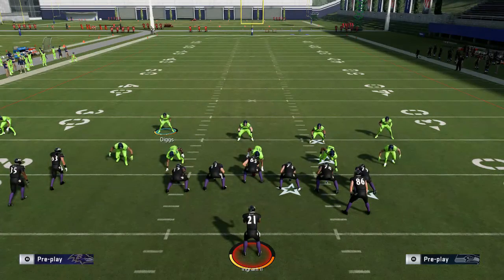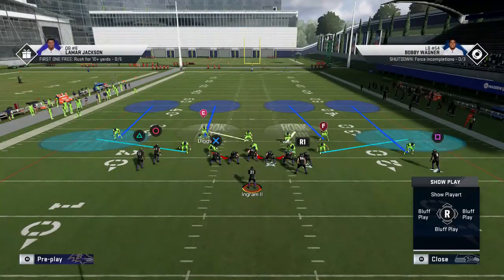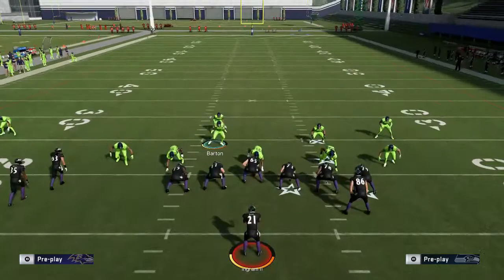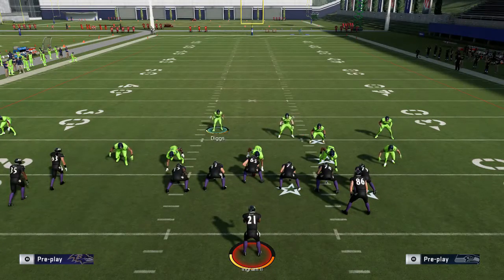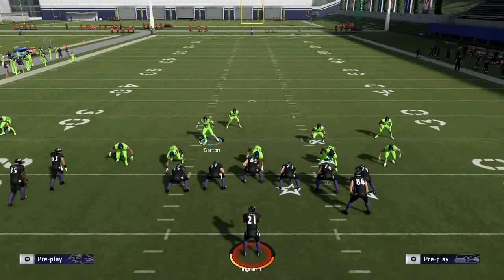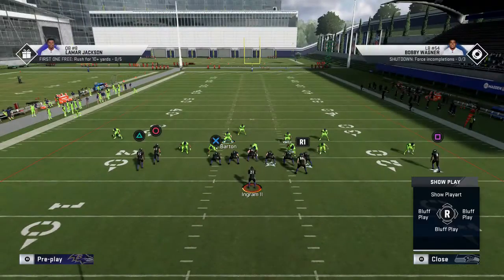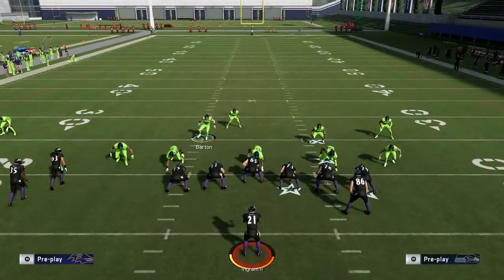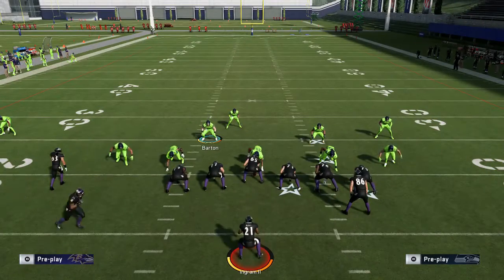Basically, you figure out which side he's going to more often, then bring the safety from the opposite side a little bit closer. You'd think to cheat over to that side, but it's actually best to get the safety high and kind of leave the linebacker to the left side of the field if you think he's going right — because a lot of times the guard will check onto you, and you can run straight right, giving you a wasted blocker and a free run at either the running back or the quarterback.